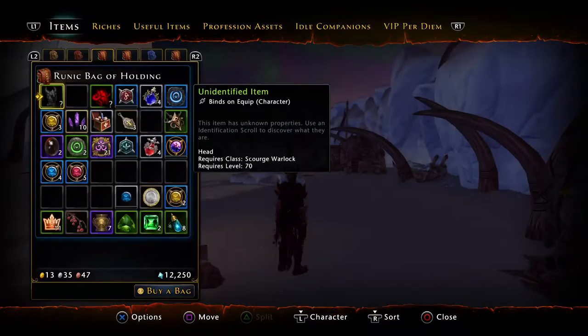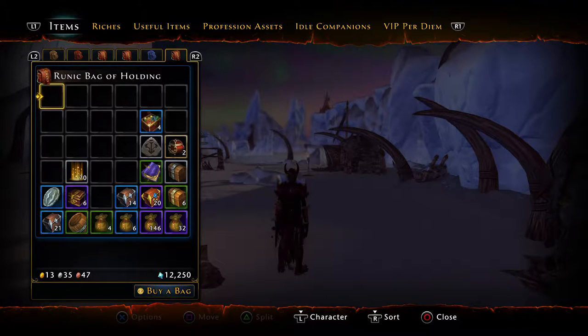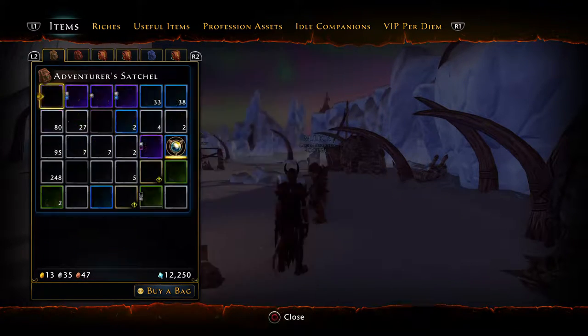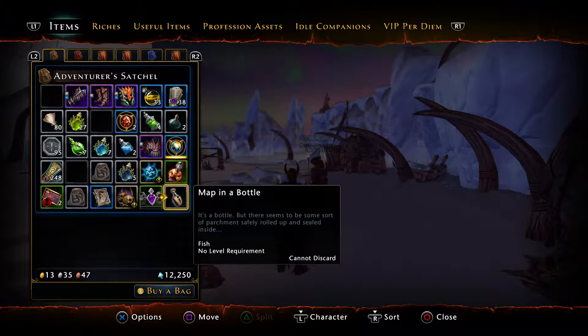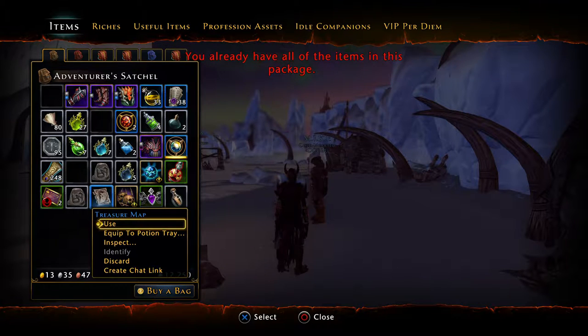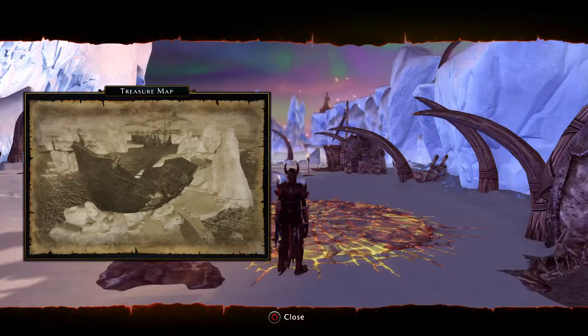So I guess the next thing is the treasure maps. I've gotten two treasure maps just recently, so we'll go to those. They're going to become like this — the map in the bottle — in which you would open them. Click use and it's going to show you an image. If you've got a group of friends that you normally do this with, I would go ahead and hit the share button and make a treasure hunting group chat and send it to everyone, so everybody learns more about the treasures.